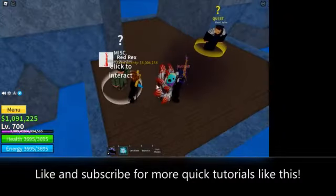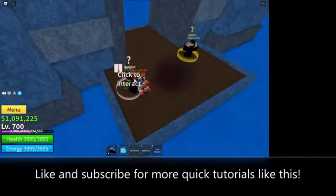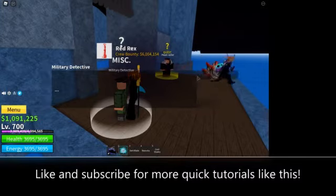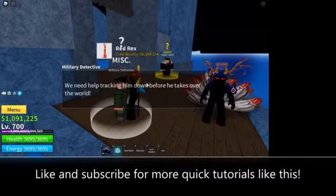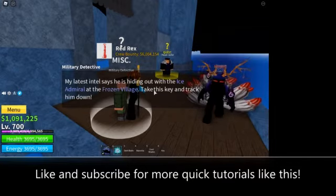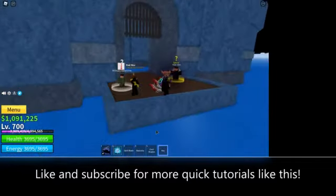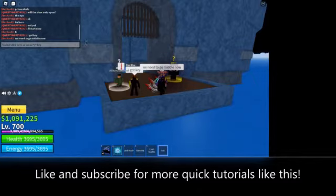First we go to prison and we talk to this military detective. This is for me but this is also a tutorial for you guys too. Let's see what he says. 'Dawn Swan has escaped. We need help tracking him before he takes over the world. He's hiding out with the Ice Admiral at the frozen village. Take this key.' So it looks like we got a key. This guy will be helping me a bit.